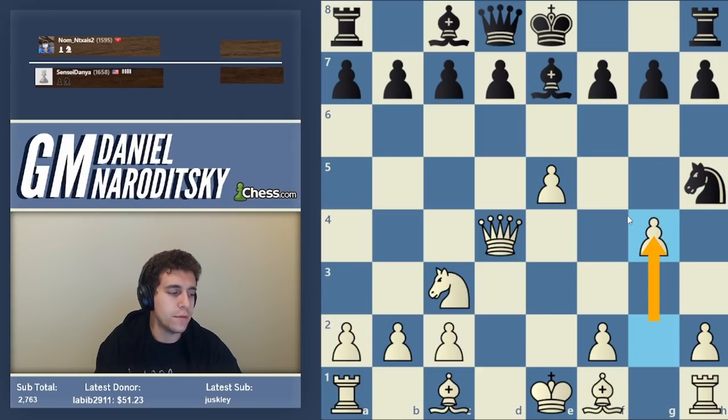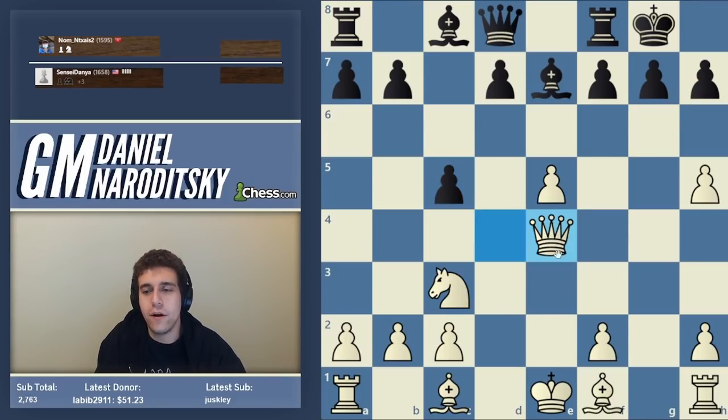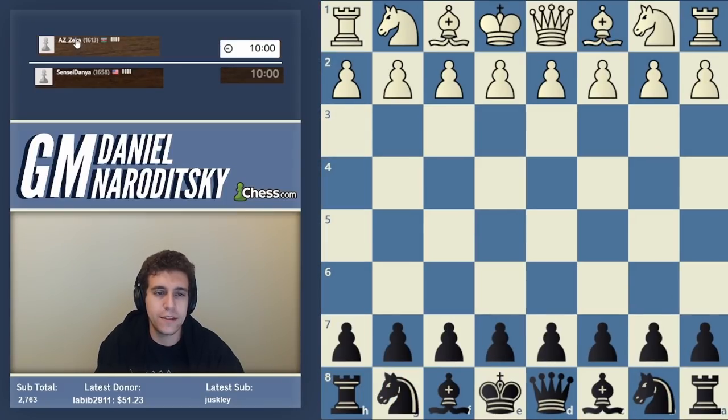After we take the knight the only subtlety is where to put the queen — that's something you acquire through experience. I know to put it on e4 because I'm familiar with building a battery and I incorporate the fact that the pawn on e5 essentially precludes f5 since we can always take en passant. Alright, let's play another one. That was easy — 1613 from Azerbaijan.